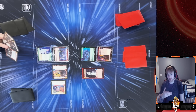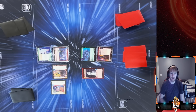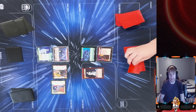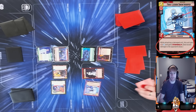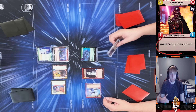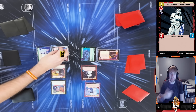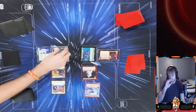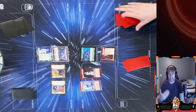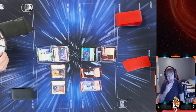He attacks my base with his Stormtrooper and plays Snowtrooper Lieutenant. I grab the initiative — there's no reason not to. He uses Vader's ability to ping Sabine and my base, dealing another damage putting me at two damage, then swings into my base putting us both at five damage. He's keeping up with me, which is kind of scary because if he can keep pace and then get Vader out, it could spell the end.